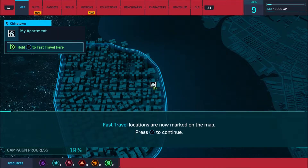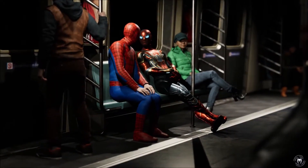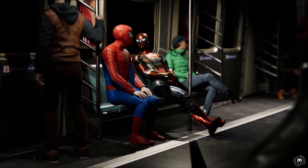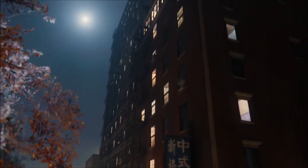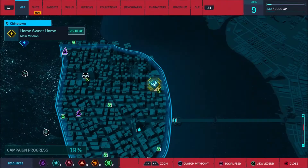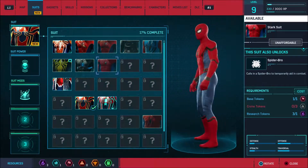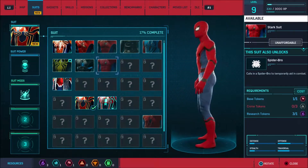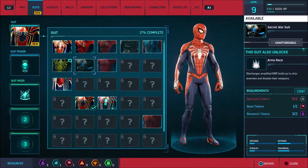It's giving us a prompt to fast travel — apparently they want us to fast travel. You see that? That's normal Spider-Man right there, and then we're futuristic Spider-Man. We're going to go ahead and get into our apartment, but first I need to check some new outfits. We can get old school Spider-Man — look at that! That must be like 2008 Spider-Man, and this must be like 2018 Spider-Man.